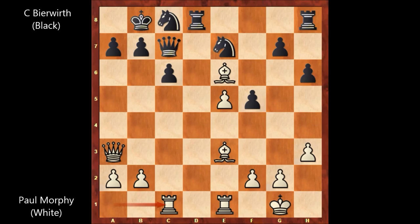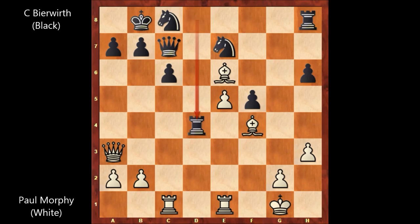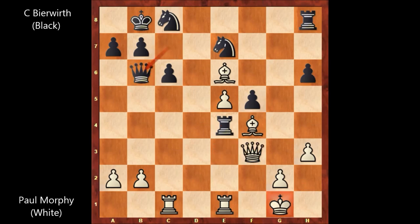Rook from a to c1, g5, f4, pawn takes pawn, bishop takes on f4, rook to d4, queen to e3, rook to e4. Paul Morphy was attacking the rook, and Bierbert is defending the rook and attacking the queen. Queen to f3 by Paul Morphy, queen to b6 check, king to h2, and then rook takes on e1.